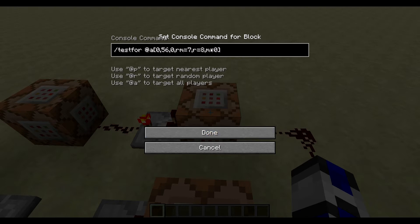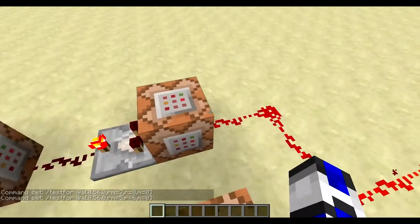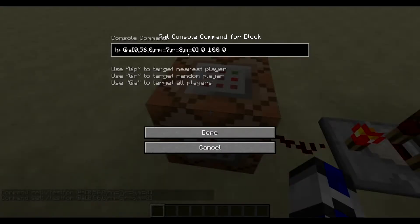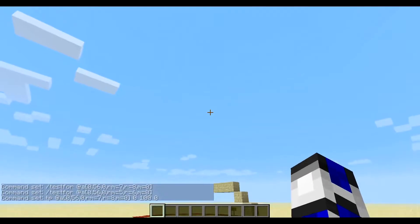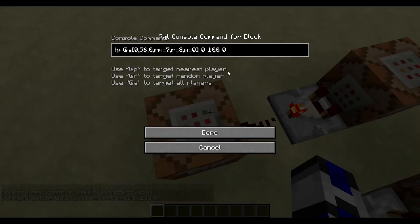Now it's testing one block farther than this one is. If it finds anyone within that block radius, it will send a signal out and teleport them to the center of that location — you can specify wherever you want. I just have it set 100 blocks high so they fall 50 blocks down and die, because command blocks just can't kill — they can't use the slash kill command.